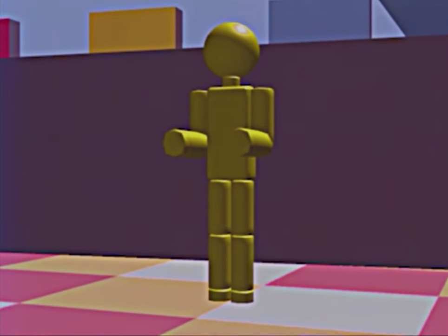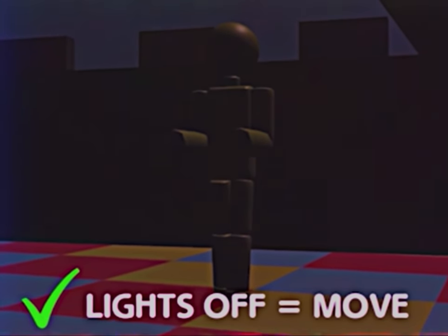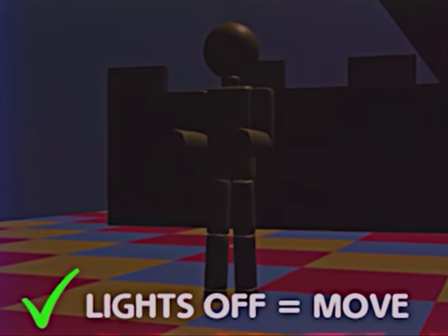The rules are simple. The lights will turn off, and you can move through the obstacle course at this time. However, when the lights turn on, you can look around but cannot move. You may move again once the lights turn back off.